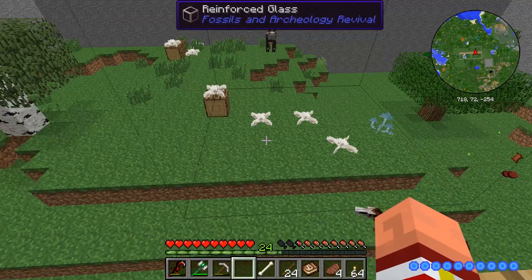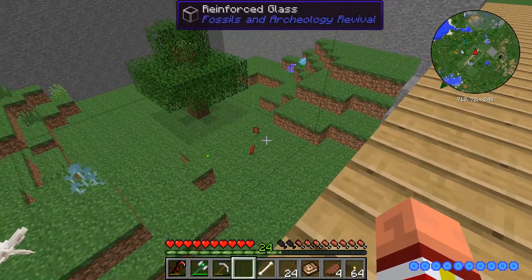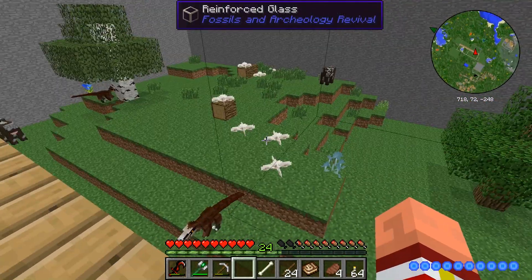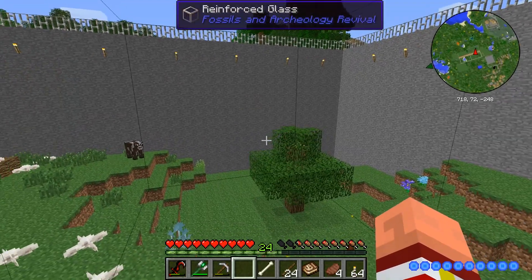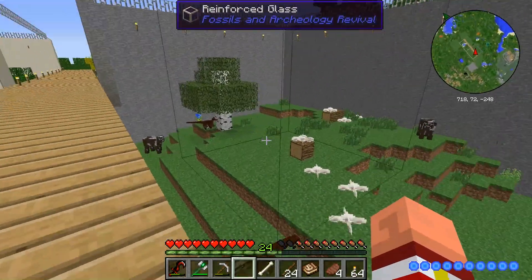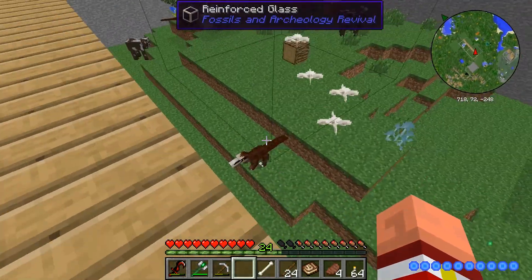It's awesome — they hunt them down like you wouldn't believe. They took another one out. The raptors love to hunt. We're going to have to try to find a way — maybe we can make a cow spawner, or like a cow farm over there, and we can just keep feeding cows over into here for these guys.